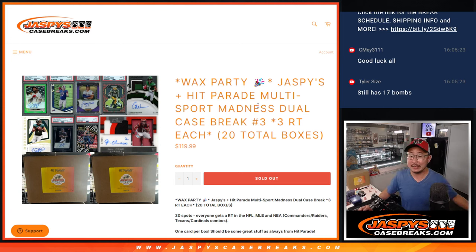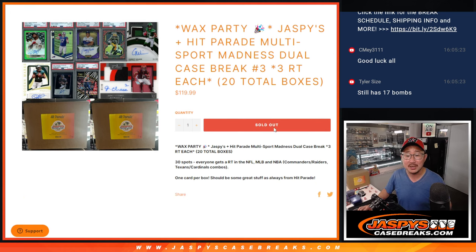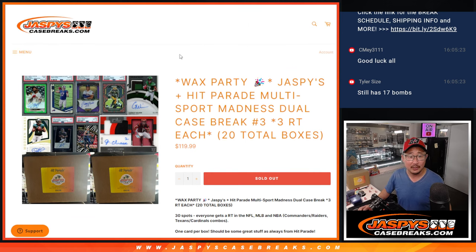Hi everyone, Joe for JaspiesCaseBreaks.com with a fun one here. It's another Jaspies Hit Parade collaboration — this time it's multi-sport madness. It's a dual case break number three. One spot gets you three teams: a team in football, baseball, and basketball. A lot of good stuff.